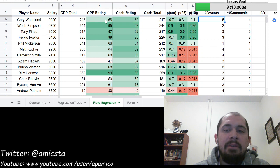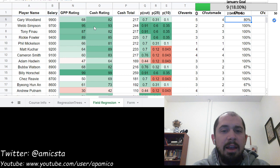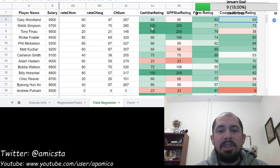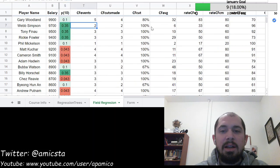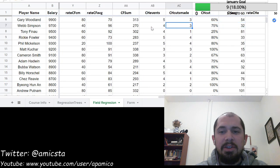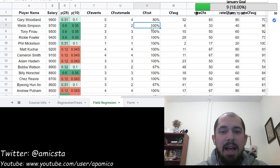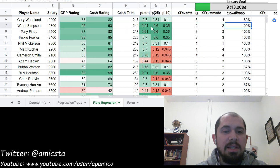It feels like the numbers are suggesting that Simpson is a better play than Woodland in terms of overall upside. Webb Simpson doesn't quite have as good current form, but does have a better course history and the top-end stat projection. Simpson has made the cut here 75 percent of the time — he missed the cut here last year but has made all of his cuts so far this season, albeit in just two events. Simpson is going to be an interesting play for me.